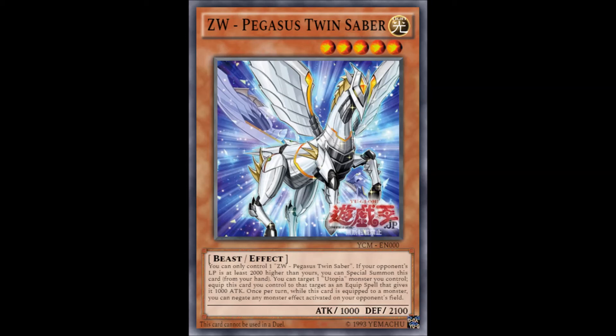One of the Zexil Weapons you can search is Pegasus' Twin Saber, and this new support wave really drives home the concept started by Eagle Claw. Twin Saber is really good — it allows you to give a Utopia monster a 1,000 attack boost, which is very impressive. And you can negate any monster effect activated on your opponent's field, which is basically a huge deal nowadays due to the influx of monster effects that activate during the battle phase or provide various protection effects. My main problem is that it's level 5, which I'm not very comfortable with, so run by preference.